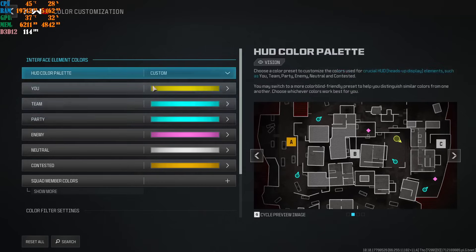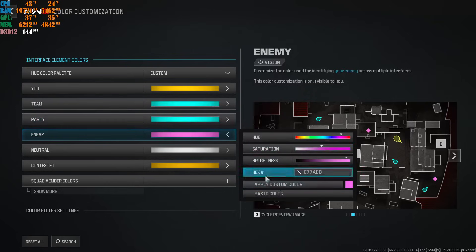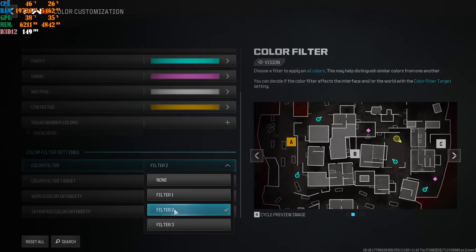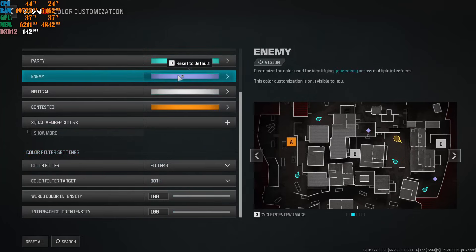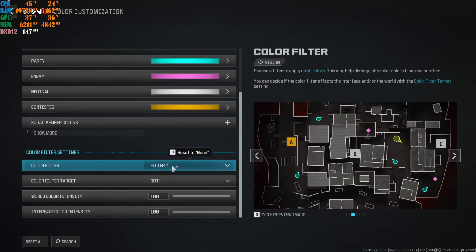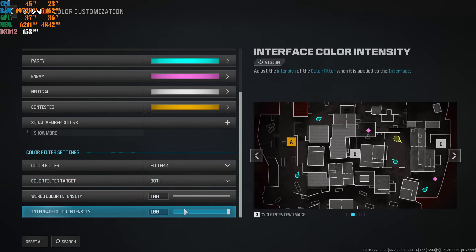In the Interface tab, go to Color Customization. Set your team and party colors to your preference. For enemy color, create a custom color — I use magenta pink. Set the filter to Filter 2 at 100%. You can try Filter 3 which makes the pink turn more purple, but Filter 2 at 100% is my recommendation for Season 3 competitive visibility.